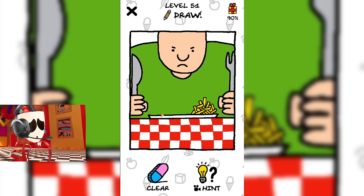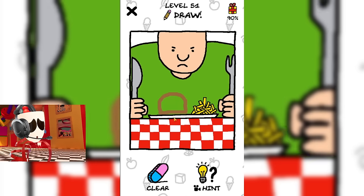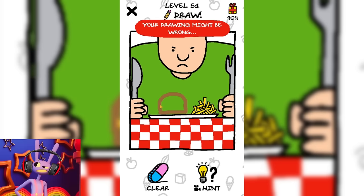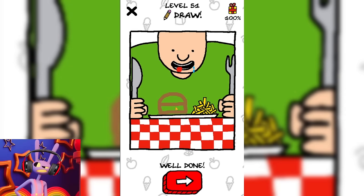Oh look. This big guy doesn't have enough food on his plate. I think he will be very happy if we draw a burger for him. I think this burger is definitely missing something. There should be at least two buns. Great. Now this guy will be happy.